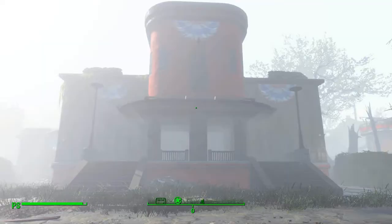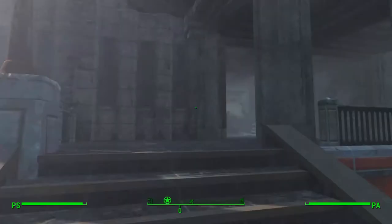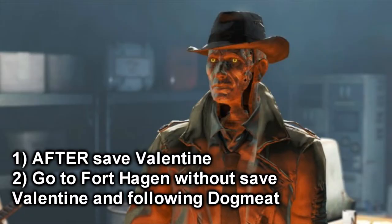The second thing to do is go to Fort Hagen, the Kellogg location. There are two ways to do this: go to Fort Hagen after saving Valentine from the vault, following the normal storyline, or going directly to it. But in the second case, the elevator to reach the lower floor will be blocked by wooden planks.